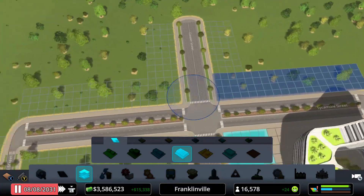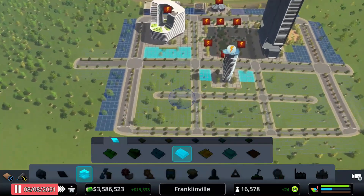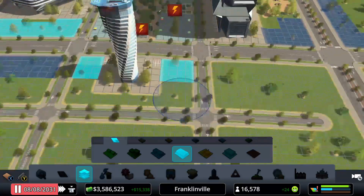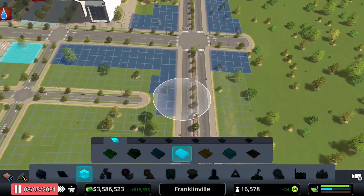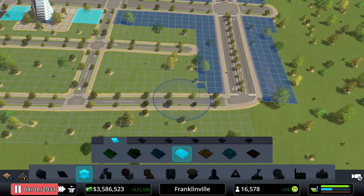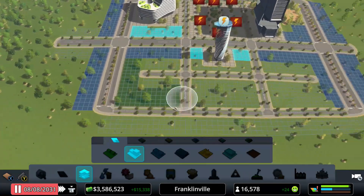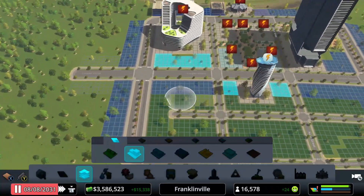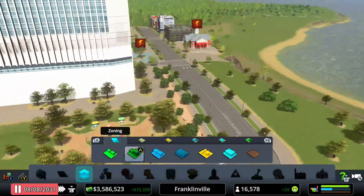You guys are probably wondering where the residential is going — I'll show you right now. See this little area? To be fair, we cannot put high density residential on a major avenue, so don't do that. We'll add some more over here. Perfect — our high density residential will be in the middle of this essentially. This looks perfect; I really like the way this is turning out. Remember I did add a lot of the roads with trees, so keep that in mind.